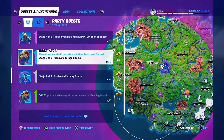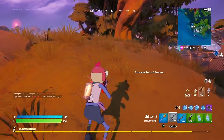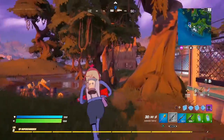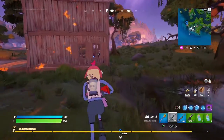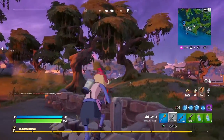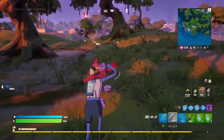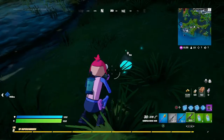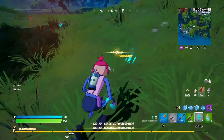The third quest says 'consume foraged items,' so we want to get something we can eat off the ground — probably like apples or peppers. I don't think any spawn in the aisle base, but you usually get foraged items either from containers with a fruit icon on them or from the ground. Right here you can see — oh, these are fireflies, no — right here, this is a fruit.